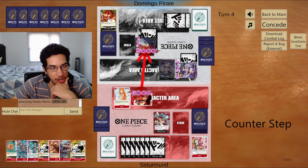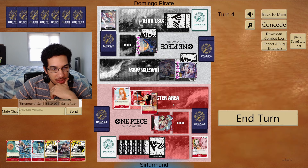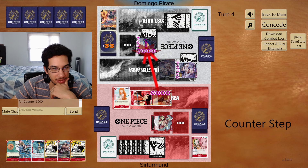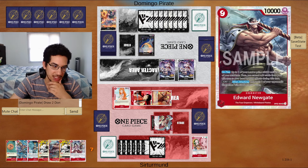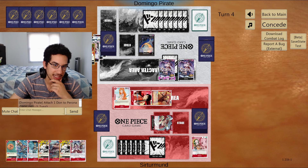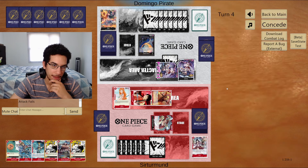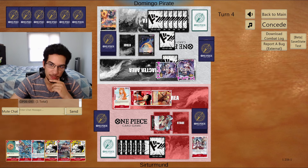I keep enough for Guard Point and go for six. I don't want to kill the Piranha because they'll just bring it back and keep disrupting my hand. We keep one Don for Radical Beam or Guard Point — the opponent had to give me two more cards. Next turn we'll play Newgate, keep one life open, and have the big 10k body to attack.